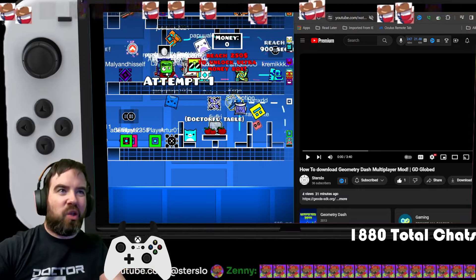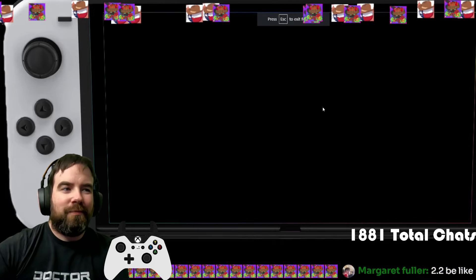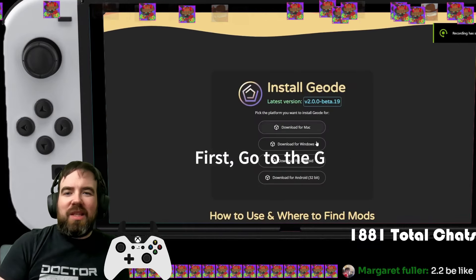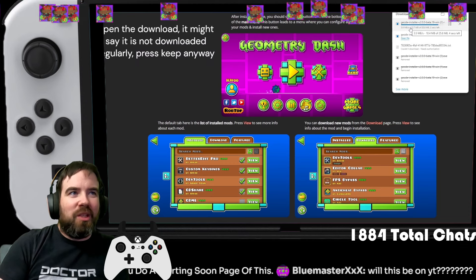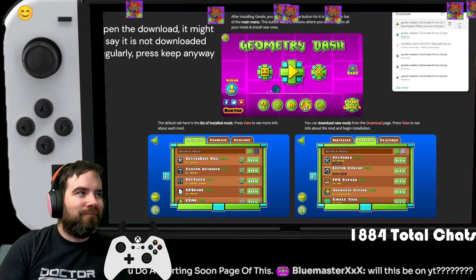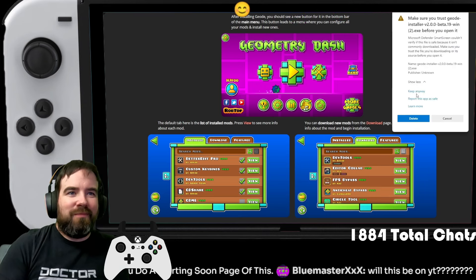There's a tool called Geode. Let me just let them explain it — let's watch. We'll have the link for Geode in the description. Again, this is stirs low's visual aid. You go and download Geode for your platform.